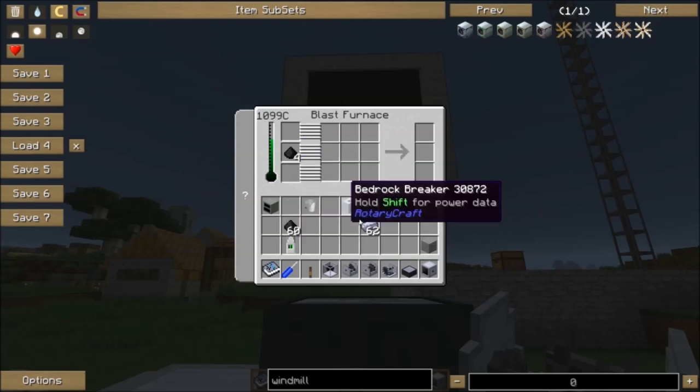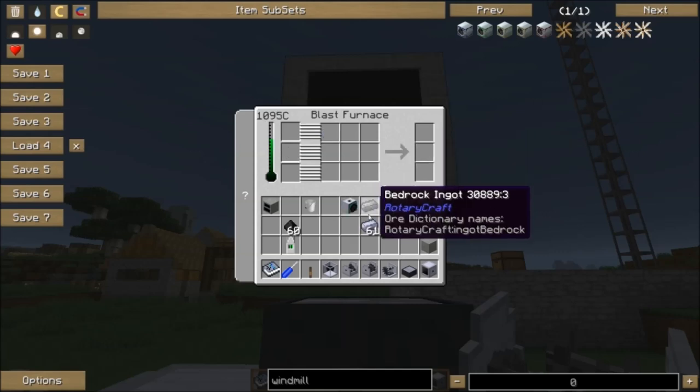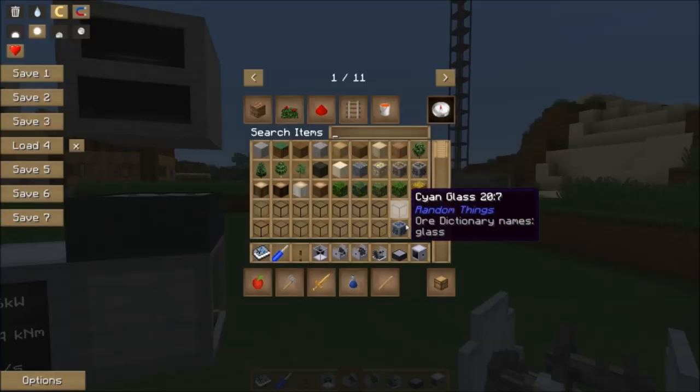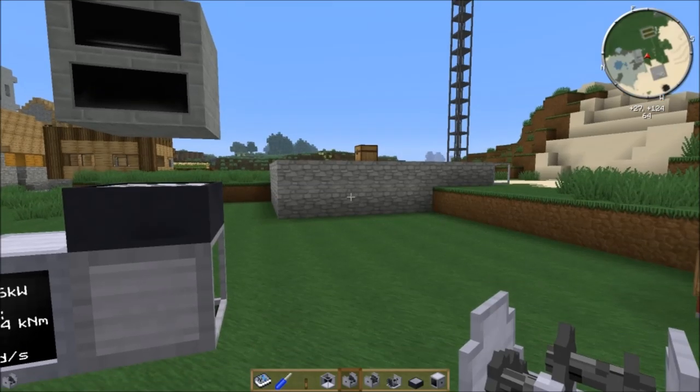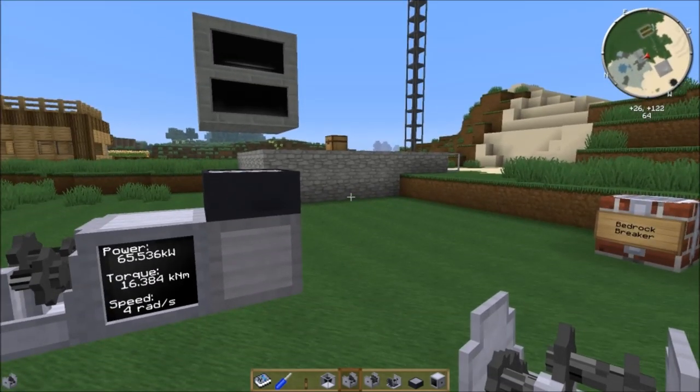Now that the blast furnace is at temperature: put 4 bedrock dust and 1 steel ingot in, and it gives you 1 bedrock ingot. For tools you'll need 3 ingots for a pickaxe, 3 for an axe, 2 for a hoe, 1 for a shovel, 2 for a sword, and a whole bunch for the armor pieces, so you'll need to break quite a bit of bedrock.